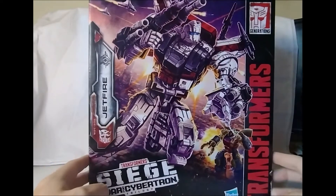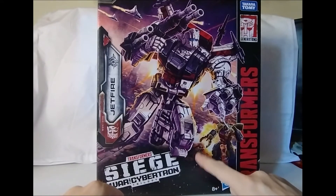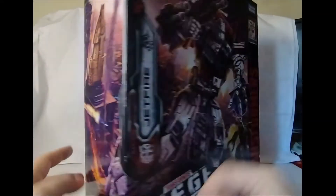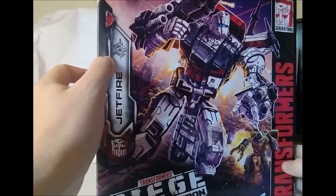Here he is — Jetfire. The box, obviously, is depicting him fighting some Seekers, helping Mega Supreme battle what looks like Megatron, defending the launch of the Ark. You can also see the rank, unit, and division logo on there as well.